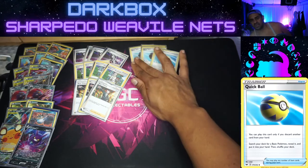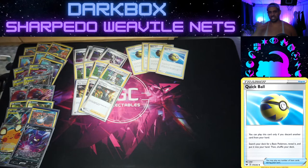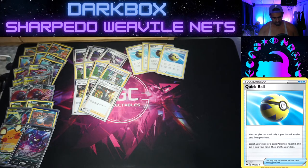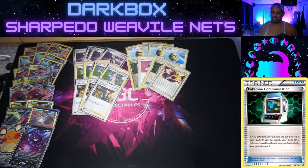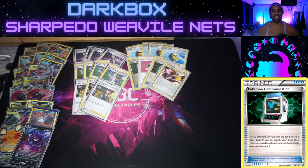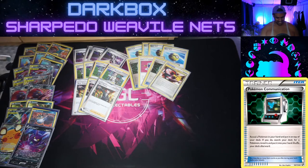We play four Quick Ball — we need to get down Carvanha, all our Tag Team attackers, and find our Crobat V. It's so important we get multiple basics down as quickly as we can. We also play four Poké Communication. You could argue Great Ball is more explosive, but with only a 2-2 Weavile the chances of hitting it are kind of low. You could even go four Poké Balls for full memes, but for now four Poké Communication is the way to go.